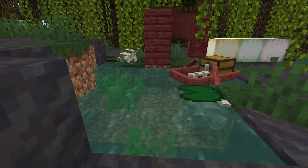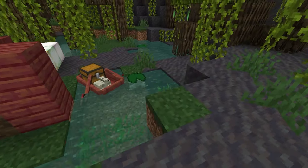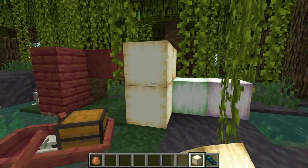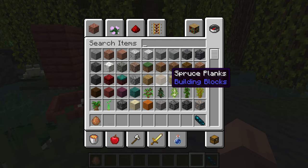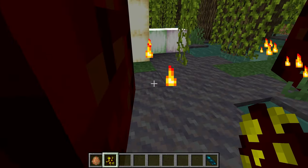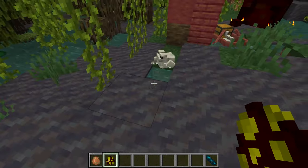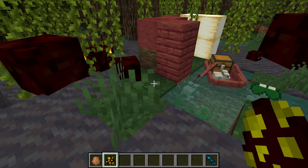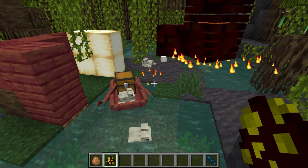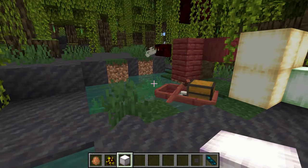Some other new things coming in the game are going to be the new mobs. First up we have the frog, which is actually going to come in three different variants. The variants are going to depend on which biome you're in, so if you want specific variants you're going to have to travel to the biome they spawn in. The reason you actually want different variants of frogs is because they are going to produce frog lights — and frog lights come into the game when a frog eats a small magma cube. This is the first renewability we have of light source blocks. The frog lights also look amazing, coming in these nice pastel colors.